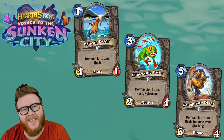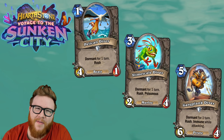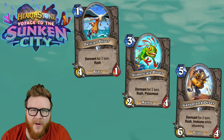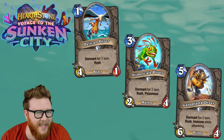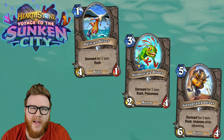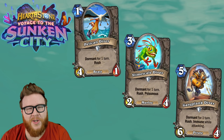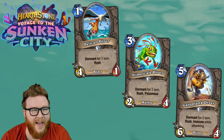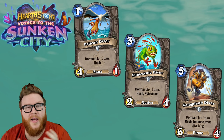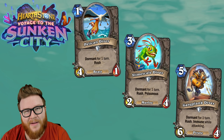With three new cards — these are the Divers. We've got the Gangplank Diver, a Pirate; the Slime Scale Diver, a Murloc; and the Pelican Diver, a Beast. These each have the same style effect: they're diving underwater, going dormant for one turn, and then rushing back up to the surface with Rush — taking a big trade with the Pelican Diver, going immune with the Gangplank Diver, or having Poisonous with the Slime Scale Diver.